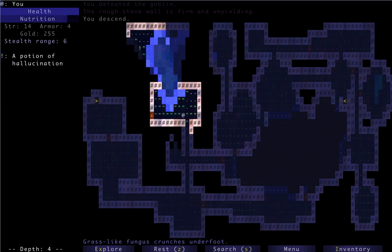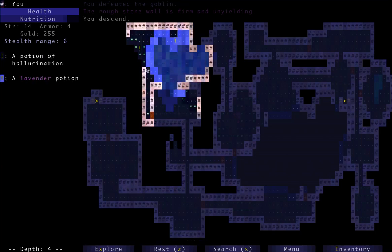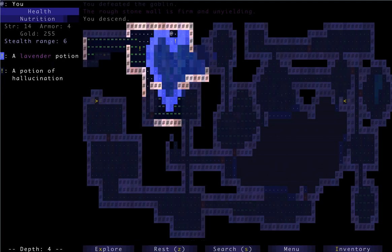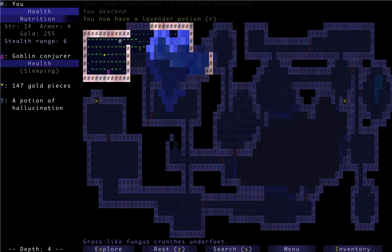Gathering up a bit of gold for your score. Hallucination — that one doesn't do too much. Detect Magic would be nice at this point.